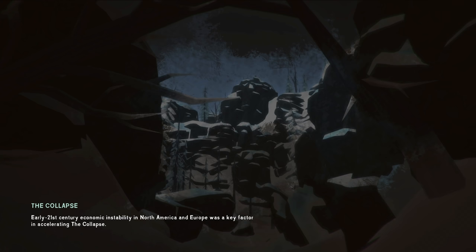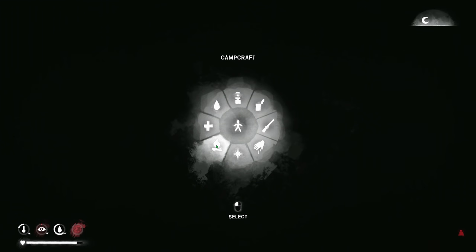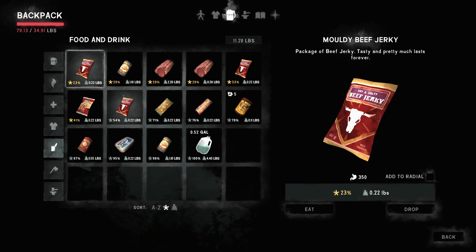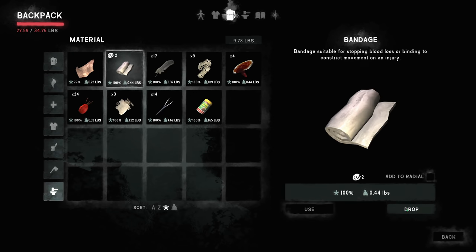Cold, tired, hungry — but not thirsty this time. It's dark in here. I don't want to use a match, so I think I'll just sleep here until morning. I have water and food. Let me find a place to lay down the bedroll — and let's drop the deer hides here so they start curing.